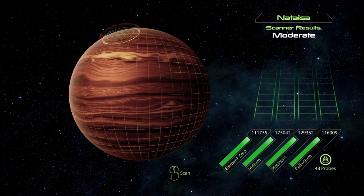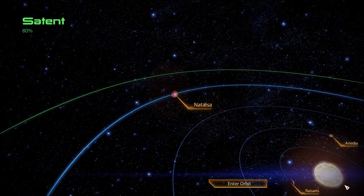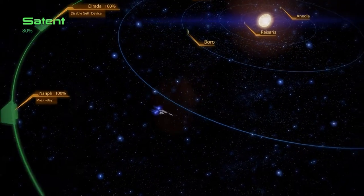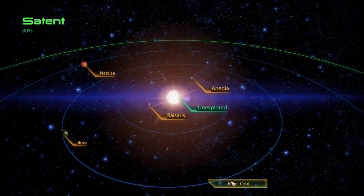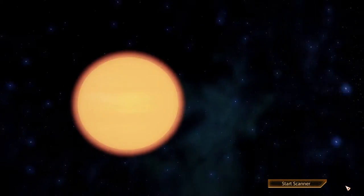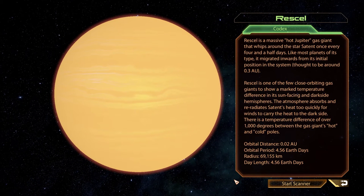Really? Let's see what there is here, then — not that much. Let's see if we're done with this system. No probe — 80%. There must be something else. What are we looking for? There's another planet we can't even see — I think it's in front of the sun, or behind it? Rascal. Rascal is a massive hot Jupiter gas giant that whips around the star of Satent once every four and a half days. Wow. Like most planets of its type, it migrated inwards from its initial position in the system, thought to be around 0.3 AU.